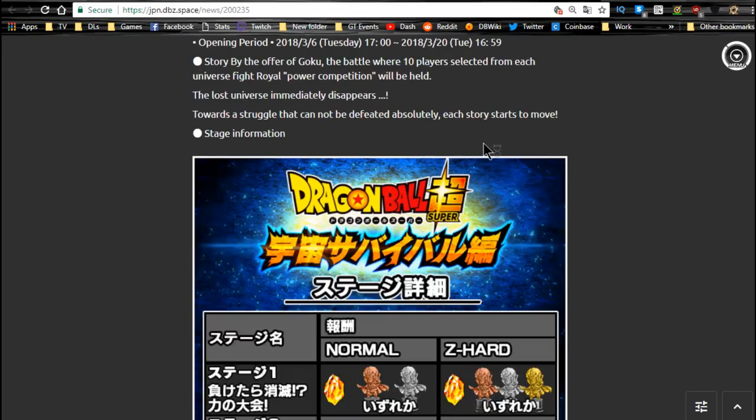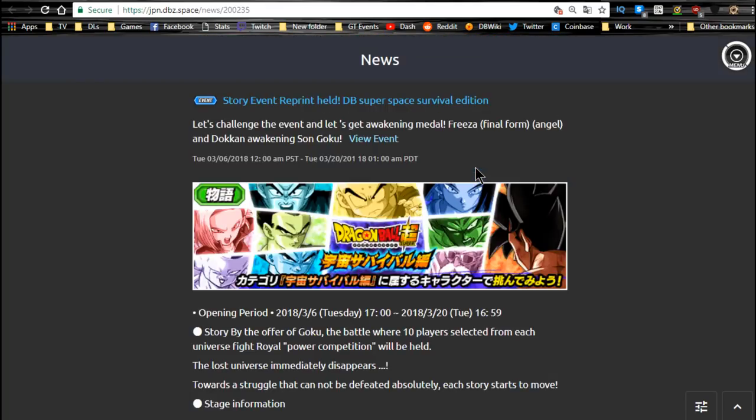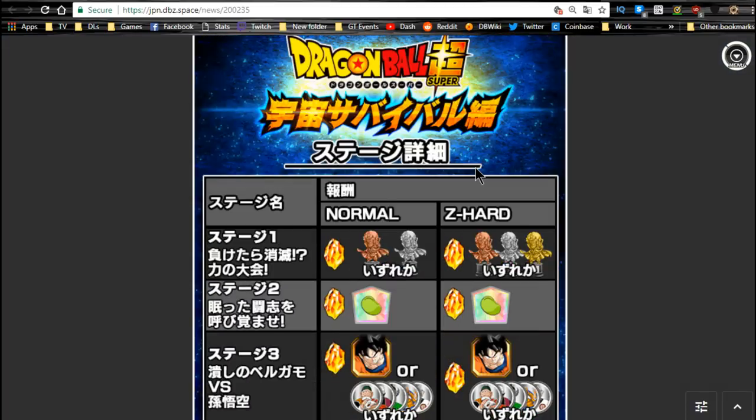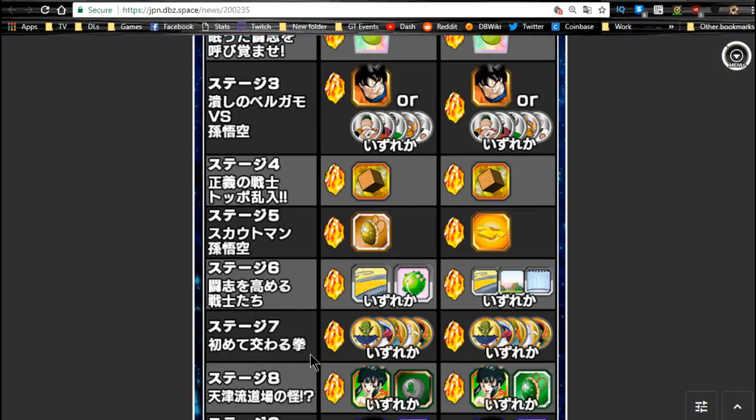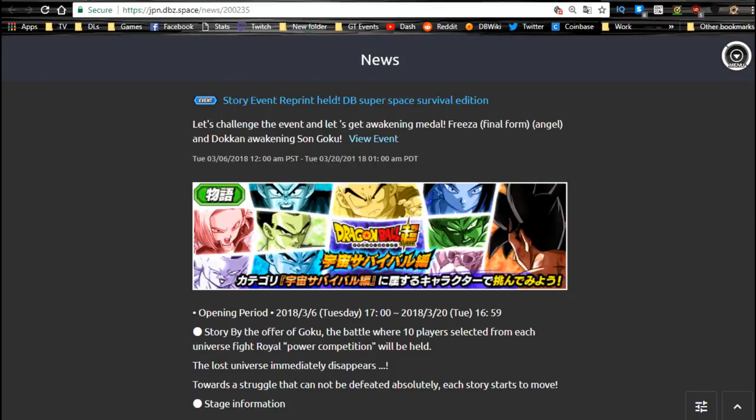Next is a reprint of the Dragon Ball Super Space Edition on JP side, available until the 20th. It's the same as what I covered on the global side — Kachin medal on stage four, Goku on stage three, Urine on stage eight, Ultimate Gohan on stage nine, Frieza on stage ten, Frieza medal on stage eleven, Goku metal on stage twelve.